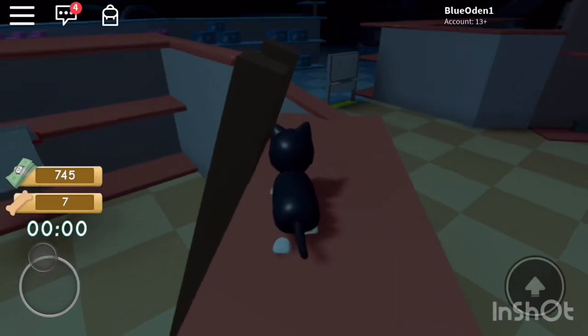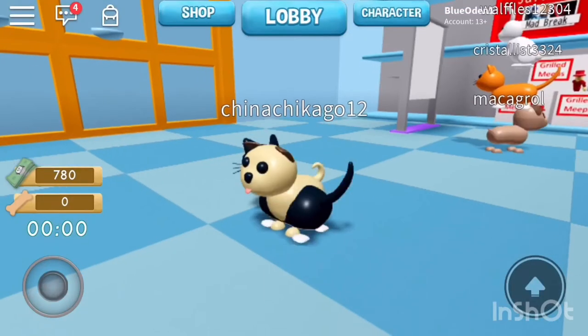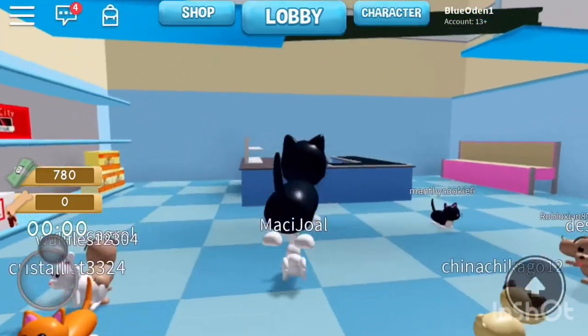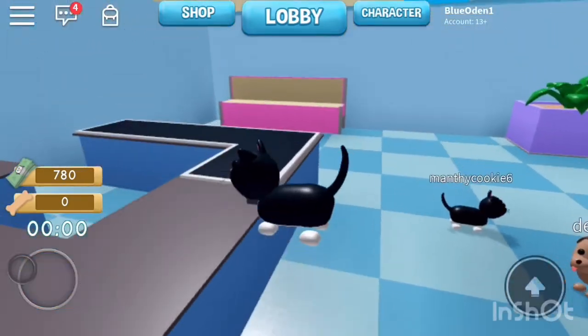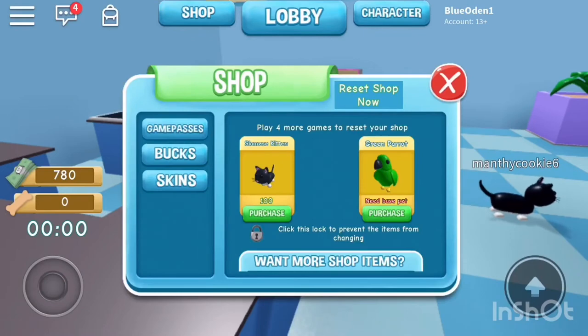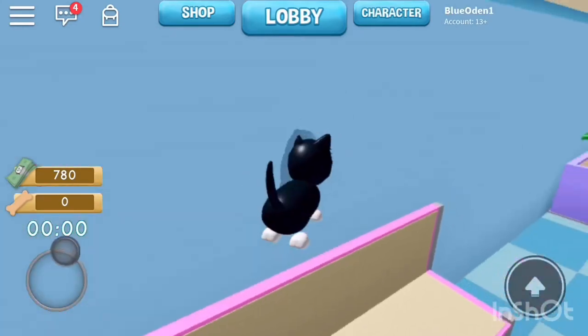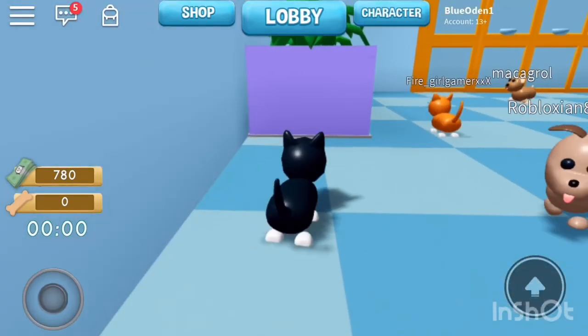I earned $35 for that, totaling me up to $780. Once I get $800 I'll buy the parrot. Then I'll buy the skin in the shop — I already have the Siamese kitten as I'm using it right now. It's just a little glitch in the shop, they'll fix it eventually.